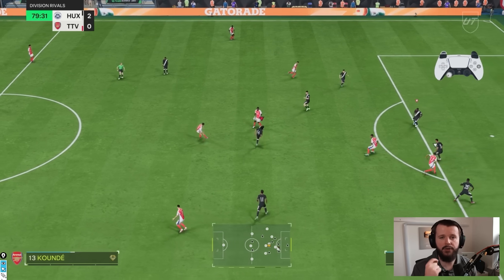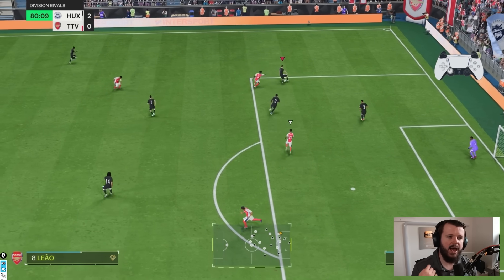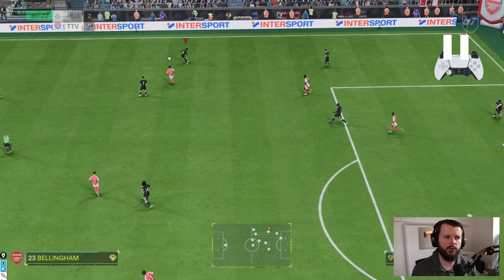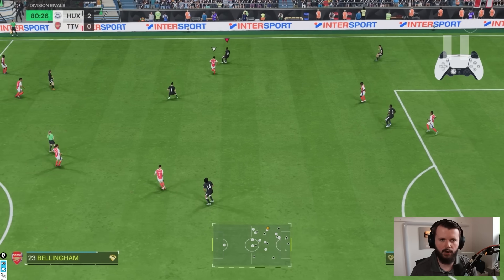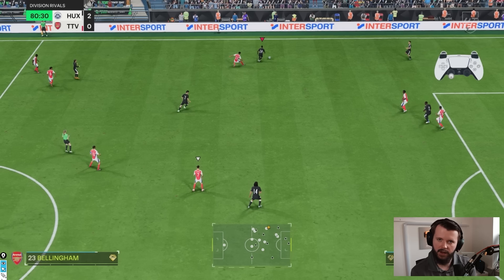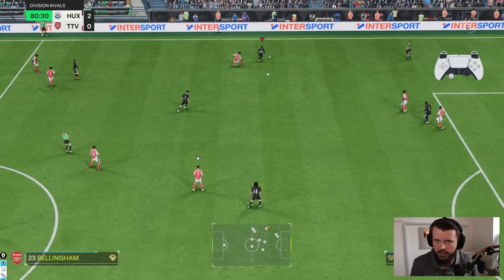Agile dribbling is where you hold L2 and R2 on PlayStation, LT and RT on Xbox. These are the times where you feel you can't play the pass into where you want to go because the opponent is kind of there and in the way. In this position here, you can see I picked the ball up with Dembele — I originally wanted to look to see if I could go towards Griezmann, but I know he's going to cover that. I could go for a simple pass back to the right back and invite a little bit more pressure, or I can try and play more expressive and look to beat this man with agile dribbling.